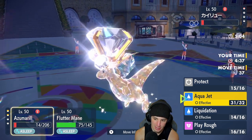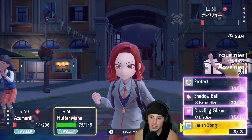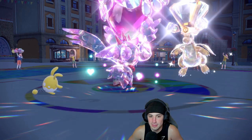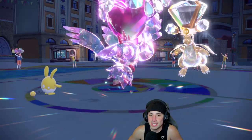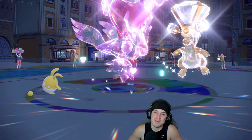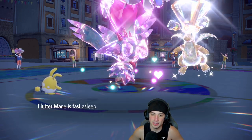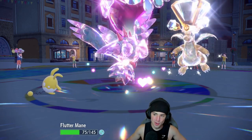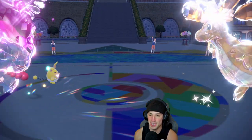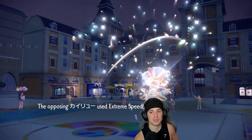Do I Protect this turn? I'm going to Protect the Azumarill because I know it'll wake up and he's going to go after it. If he goes after Fluttermane, that's going to be a shame. Great read by us — we Protect and give Fluttermane an extra turn to wake up, and that just won us the game right there. There's no double-hitting moves. Now we Aqua Jet and go through — game, set, match. That Protect legit just won us the game.